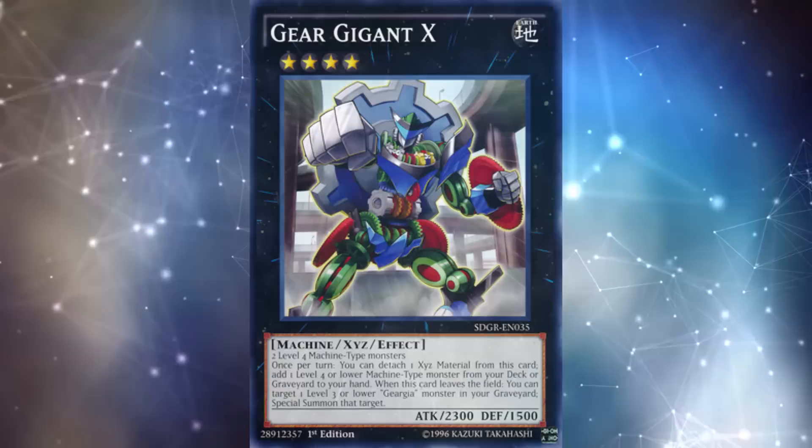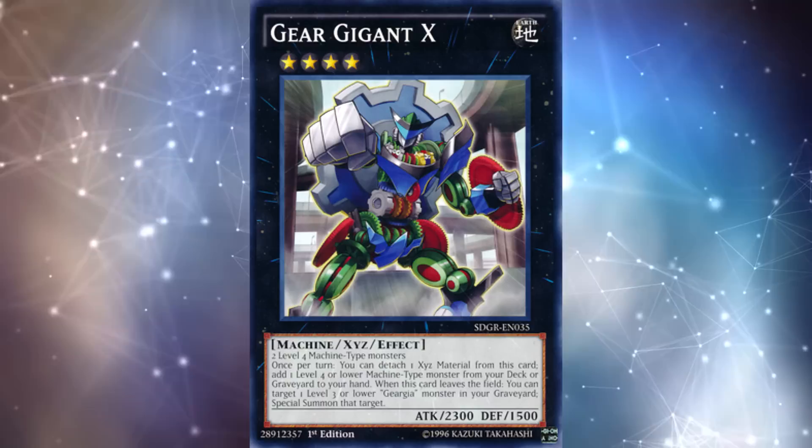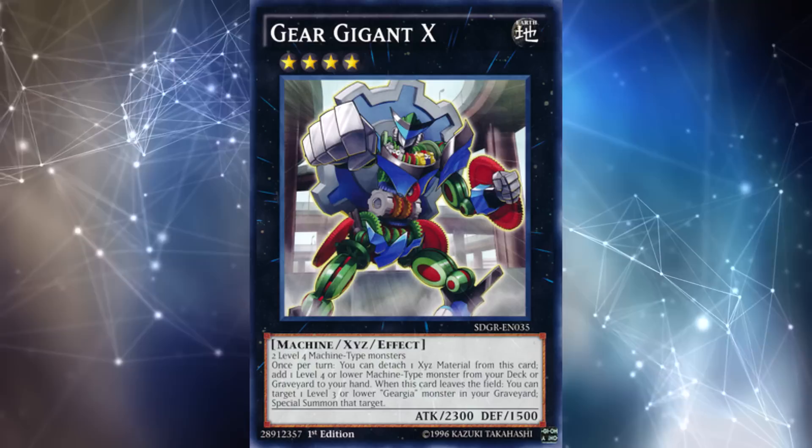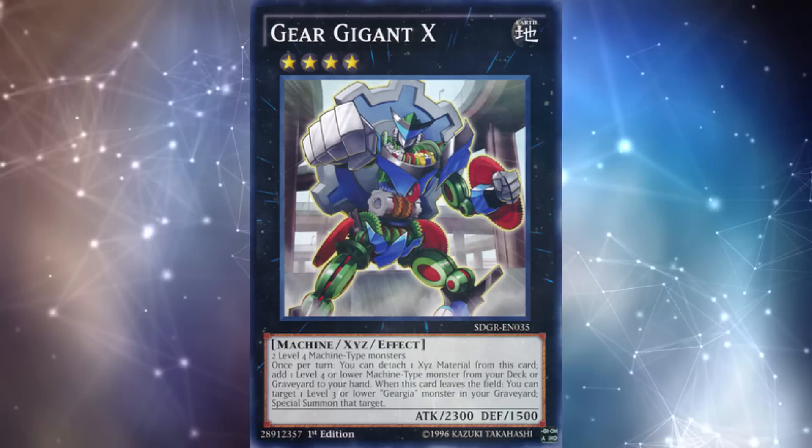You can use cards like Diamond Direwolf and Number 101 Silent Honor Arc to destroy your opponent's cards or steal them, and you can even use cards like Giragant X to set up your own plays, and there are so many archetype-specific rank 4 monsters that are just really, really powerful. There was a long period in Yu-Gi-Oh where everyone was playing some sort of rank 4 strategy, and even though we're a little bit past that now with everyone's extra deck being Link summons, they still have secured their spot in Yu-Gi-Oh's history as some of the easiest to summon monsters that provide a ton of utility, which really helped a lot of rogue and competitive strategies alike use these excellent effects in a variety of different ways.